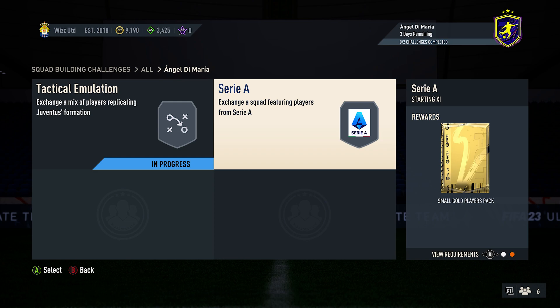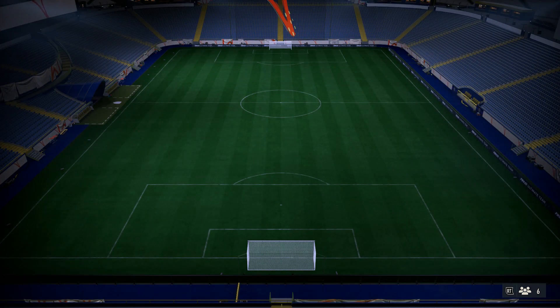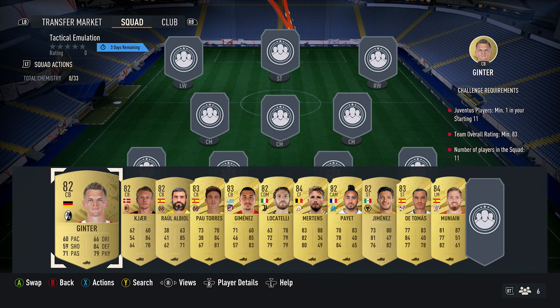You get a small gold players pack back for the one we're doing in this video, which is Tactical Emulation. You also get small gold players packs back for the other one — they're both tradable, which is handy. Tactical Emulation costs around about 12,000 coins, requires no loyalty and no position changes, and this team here fulfills all the requirements.